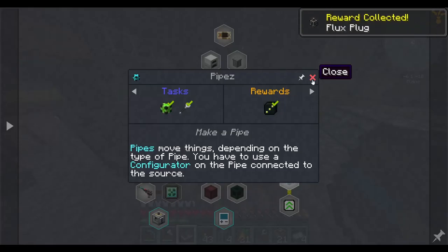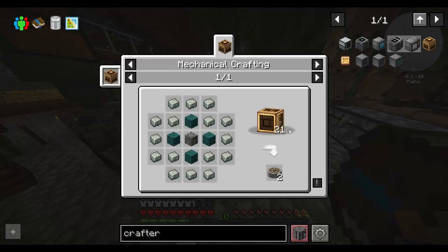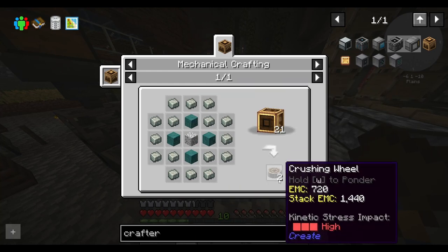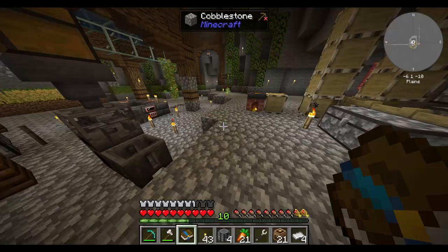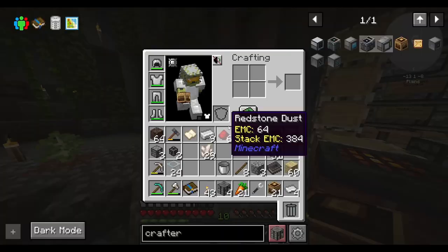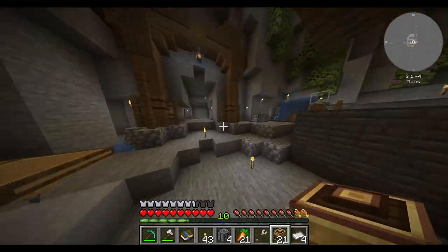I also got the pipes reward. Flux plug, sure. So yeah, I need to make a crushing wheel. To make a crushing wheel I need 21 mechanical crafters, which I have now. That means I can go ahead and just do that, and I think that's where I'll end this episode, which I have made pretty substantial progress on.